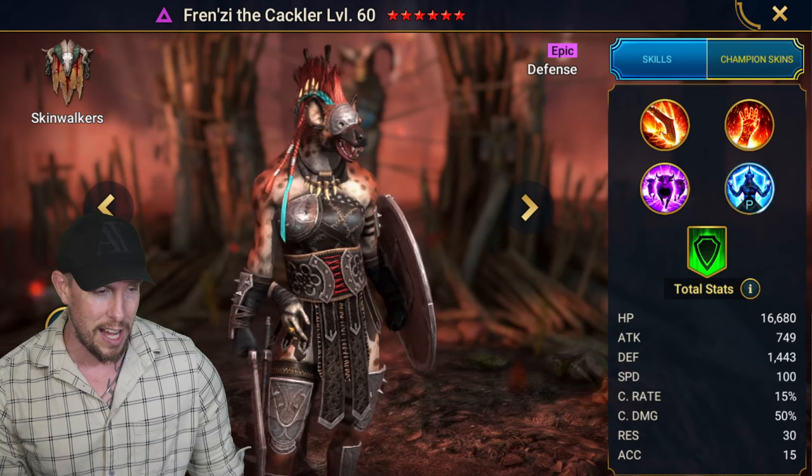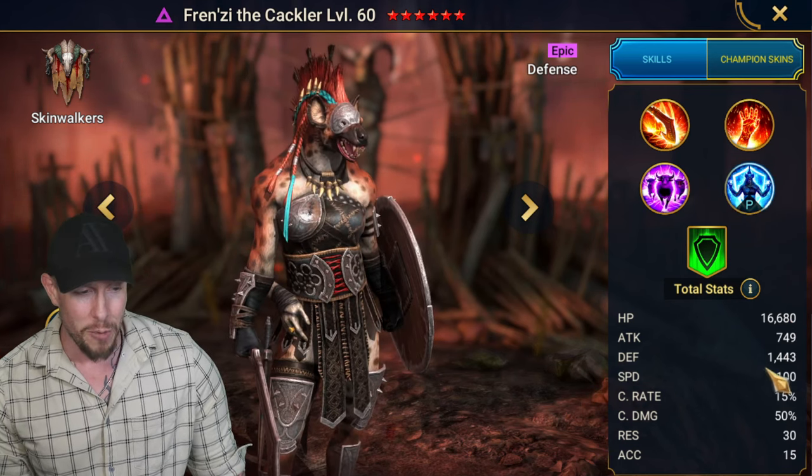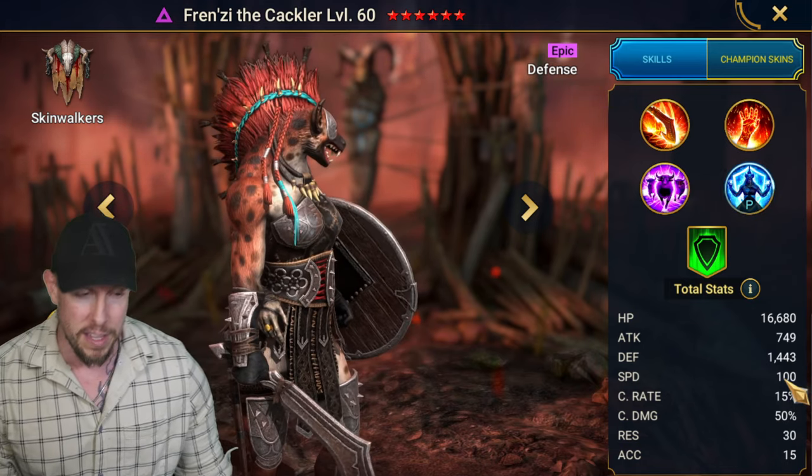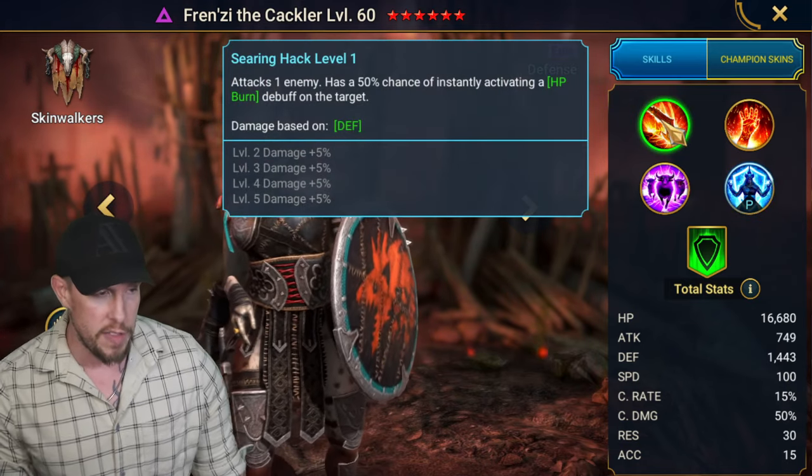Look at her base stats: 16-6 on HP. Attack is irrelevant, doesn't matter from a Defense Base Champion. 14-43 is a very nice base defense, 100 speed — pretty good there as well.